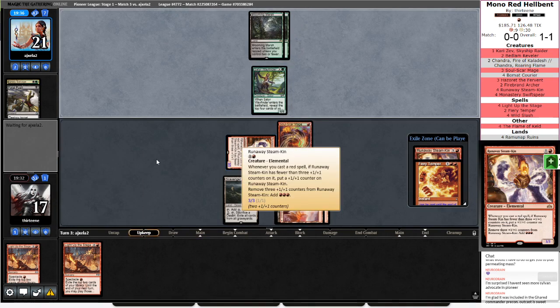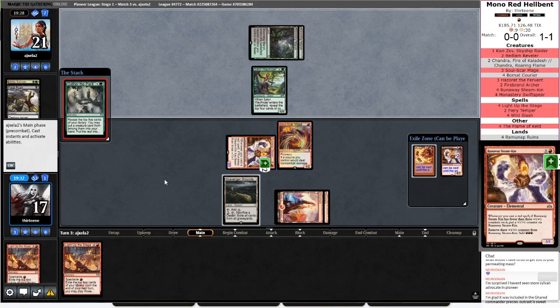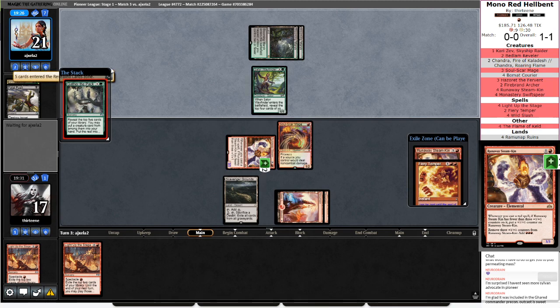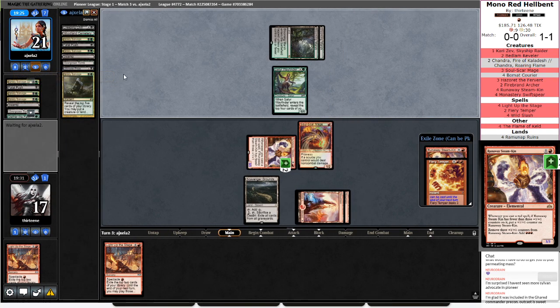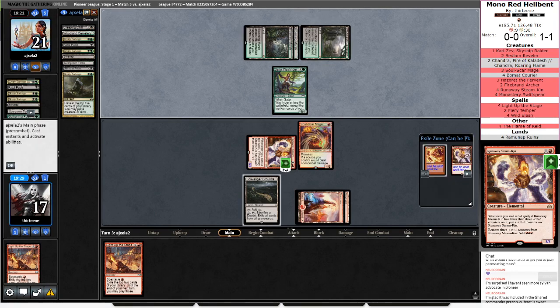They're going to have to have an answer for this Runaway Steamkin — otherwise we'll be able to play everything in our hand next turn and we'll be attacking for 10. They put no cards in with Gather the Pack and they played a land. Creeping Chill, Grizzly Salvage, and Fatal Push — so they had the Woodland Cemetery and played it. All revealed cards are known.